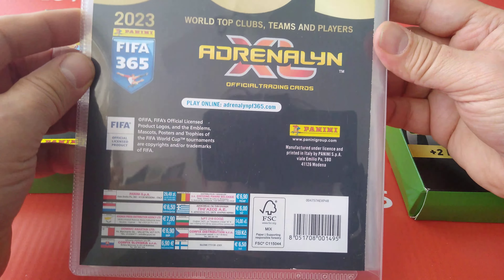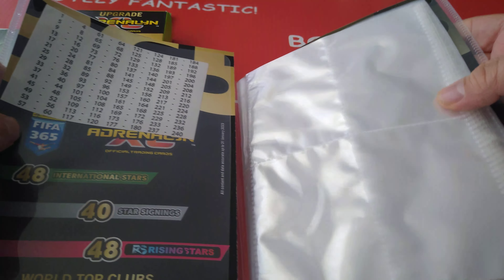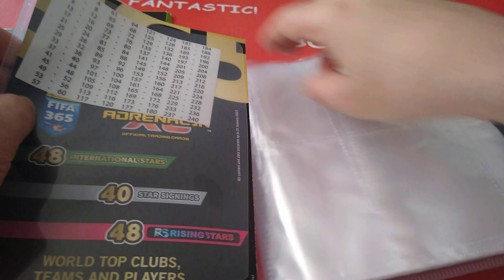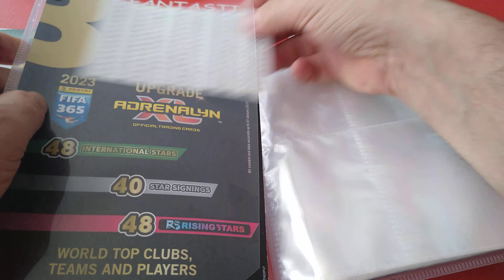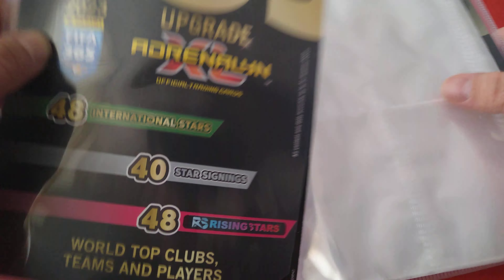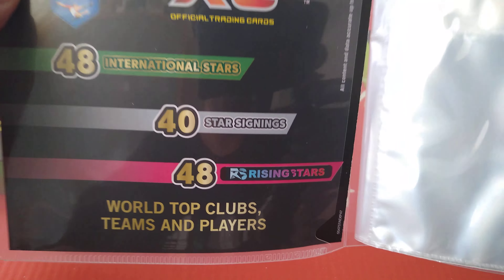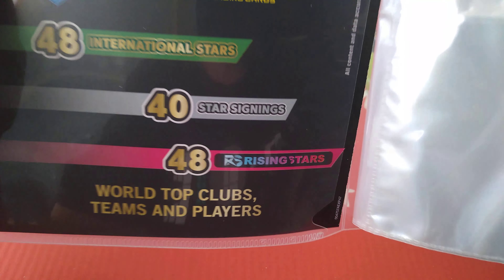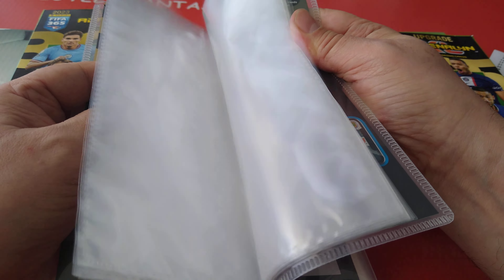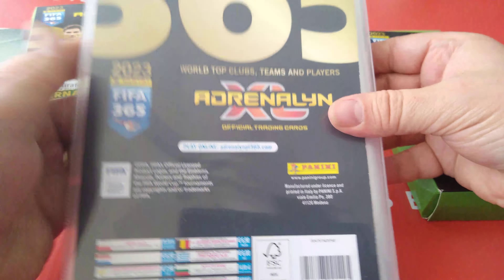And this is the little binder — it's a small binder of four pages as you can see here. It's not a starter pack; there is no such thing as a starter pack. The stickers go up to 240. You get 48 international stars, 40 star signings, and 48 rising stars.